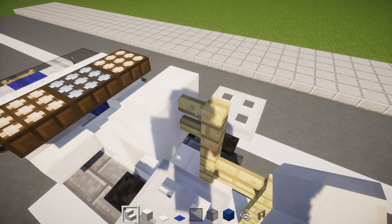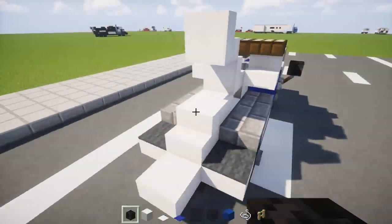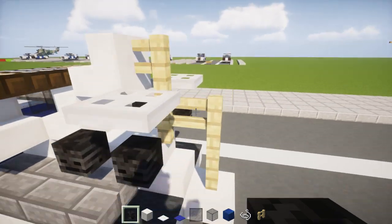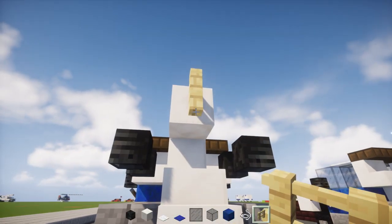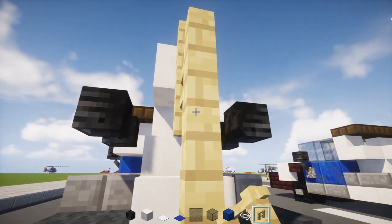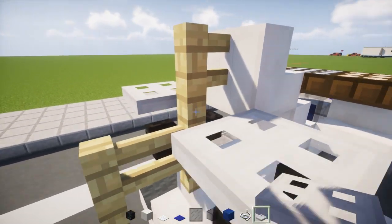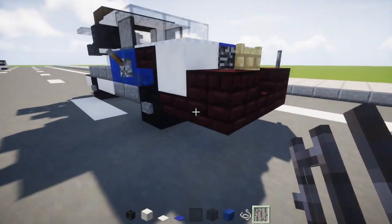Then we're going to have wither skeleton skulls — two of them right here — just place them on top and they should hover a little bit. Then we'll have birch fences like this: add two straight down, and then another two in the back. Then we'll add an iron trapdoor right here that connects to the cars.